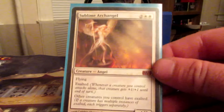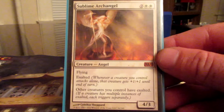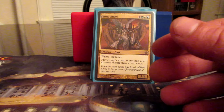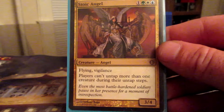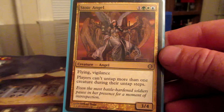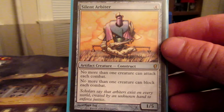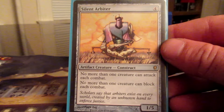Artifacts: Sol Ring — typical ramp. Lightning Greaves — protection for Rafiq. Azorius Signet — more ramp. Selesnya Signet — more ramp. Whispersilk Cloak — more protection for Rafiq. Pretty typical Rafiq build so far. Loxodon Warhammer — +3/0 and trample, lifelink. Proteus Staff — this is my bottom-of-the-deck tech.